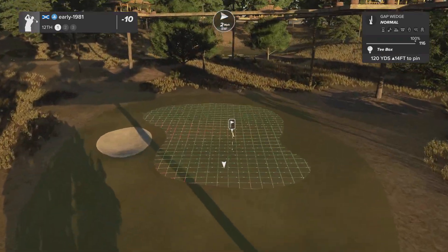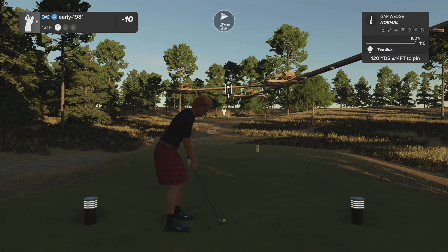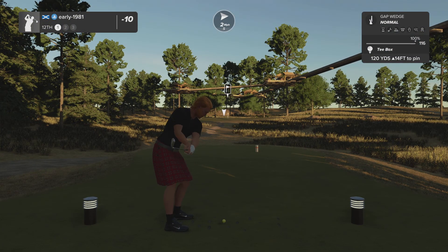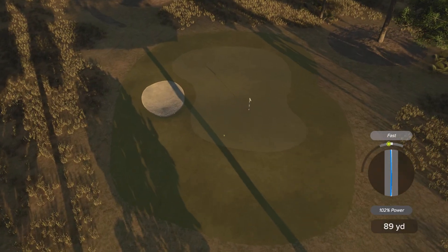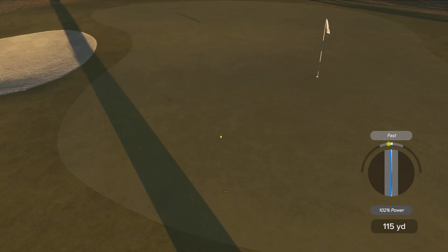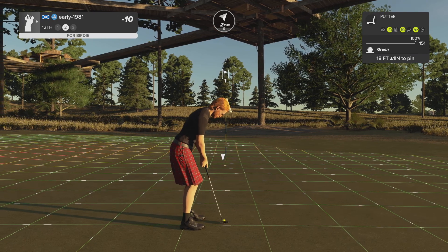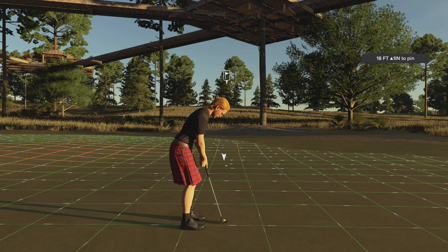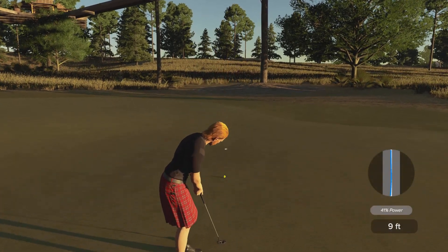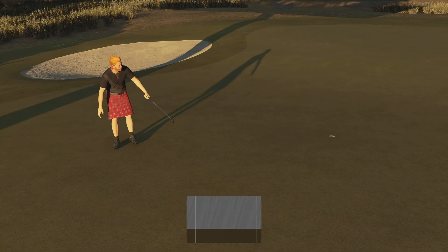Hole number twelve is a short par three. Love the detail with the Ewok houses and bridges — really cool. Gap wedge is made for this — overpowering at 102 percent. Comes up a little bit short but gets a big bounce, leaving me an 18-foot putt. Very quiet greens here. I love the contrast in holes — you're getting short par fours, long par threes, short par threes, large greens, short greens where target golf is required. Lots of variation.